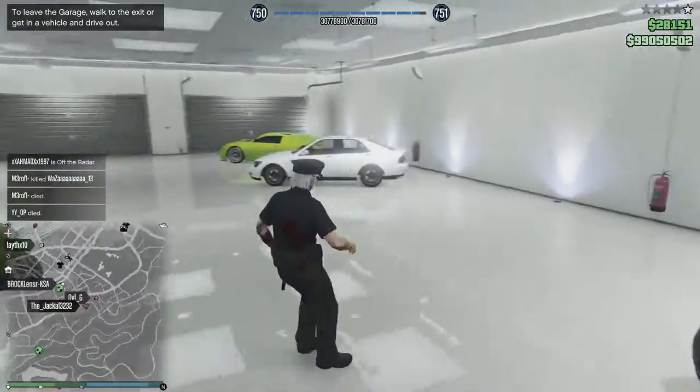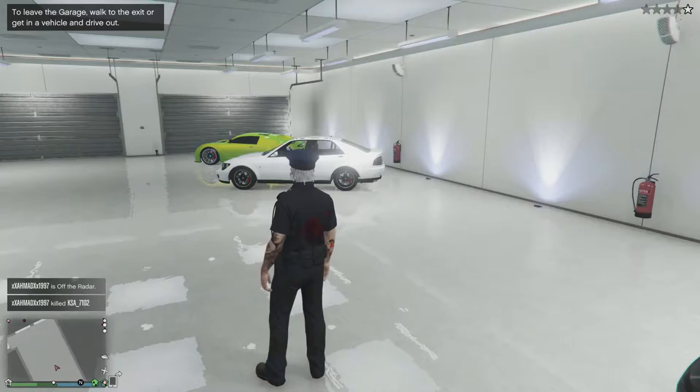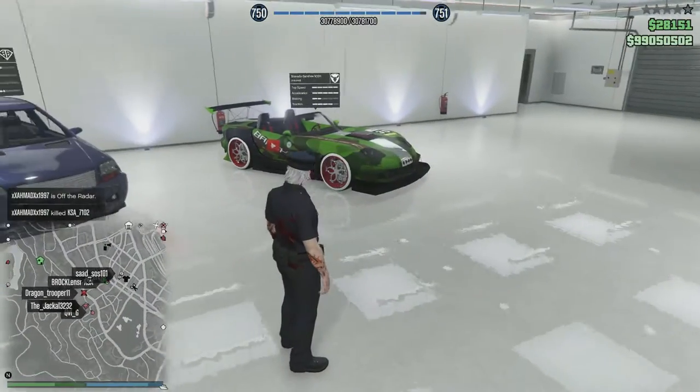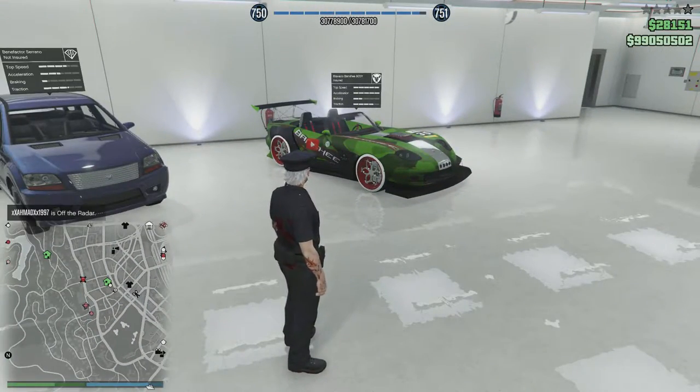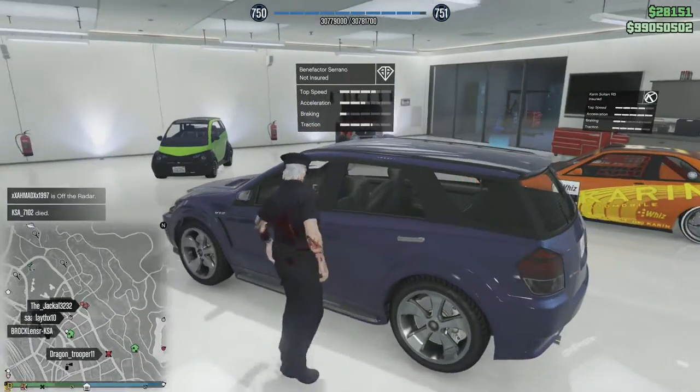First of all, you need to have a garage and make sure the nine vehicles are your own personal vehicles which are totally insured. Then take the tenth car, which is a random street car that you can drive in. Drive this vehicle in — as you can see all the other vehicles are destroyed.